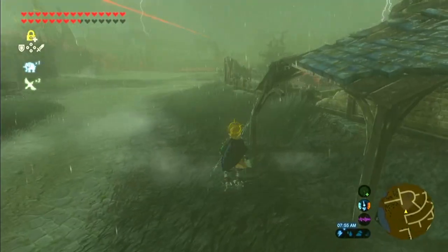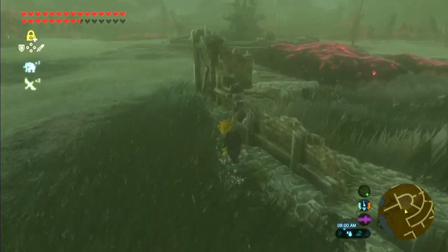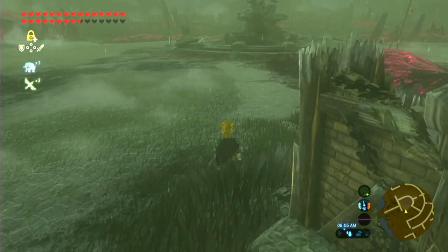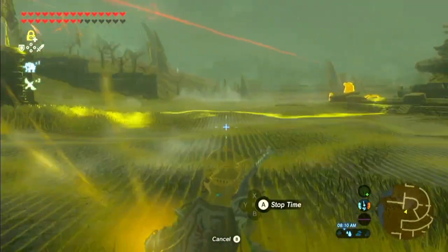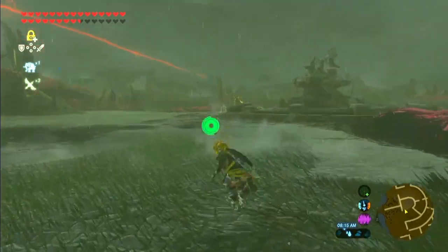Hey guys, today I'm going to show you a glitch that will make a guardian fall through the ground. You need to be in Hyrule Town Square where you'll see those guardians that look dead — but they're not. All you need is Stasis+ for this glitch.